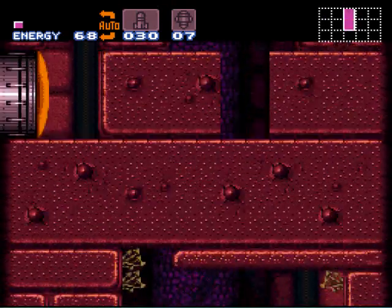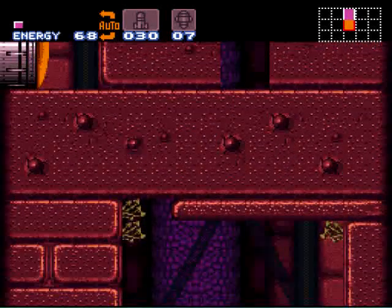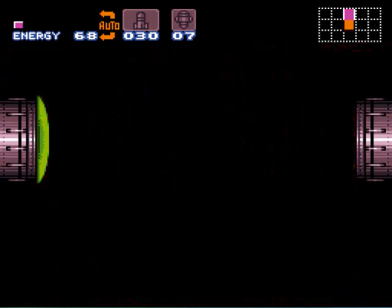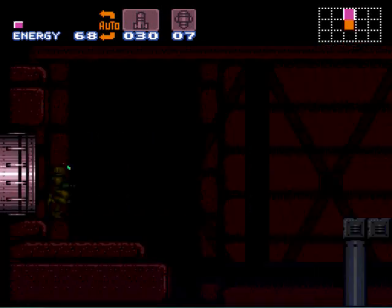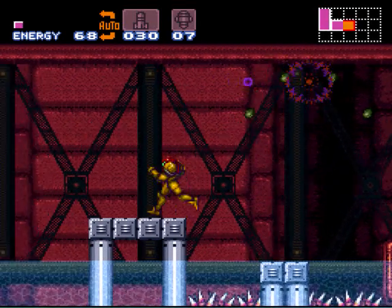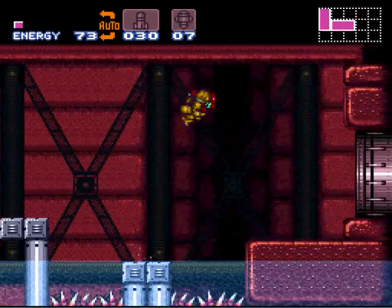We're going to drop down here and shoot out those blocks. If you shoot out that block right there, there's a little frog thing that sucks your energy, so just leave them trapped. There are a couple of screws up here — kill them before you move on so you don't fall into the spikes.